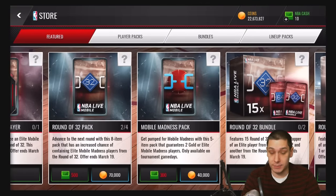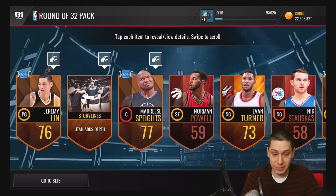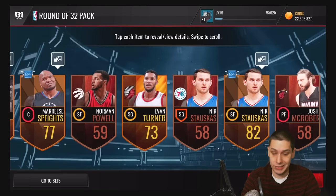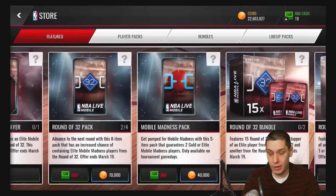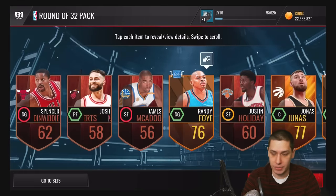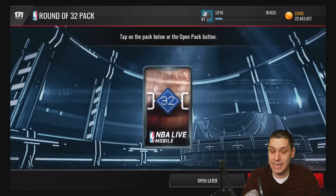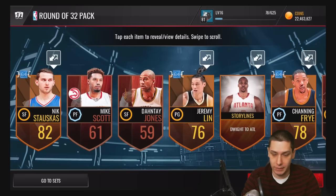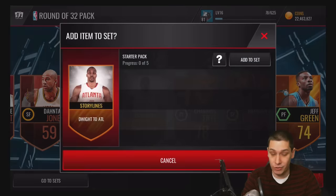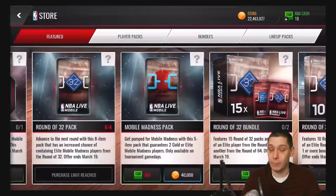That'll at least save you guys some coins. We'll see if we get one on the next packs. Doesn't look like we got one there either — round of 64 golds, unfortunately. Those go for a couple thousand coins each, so we're not going to make our coins back unless we hit one of the elites. We've got two more to go here and we did not hit at all on any of our four packs. That sucks.